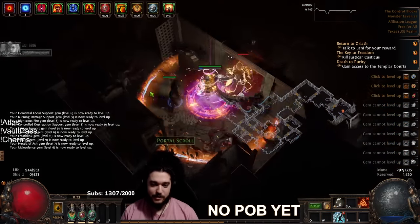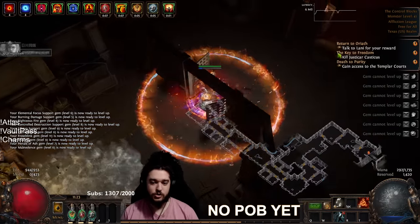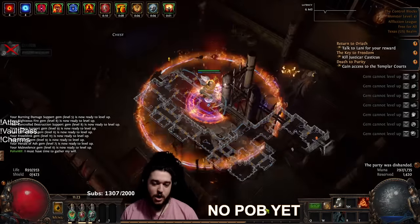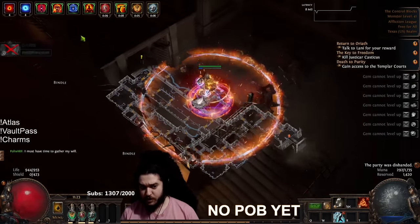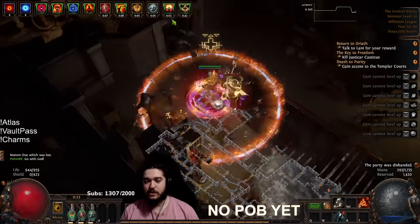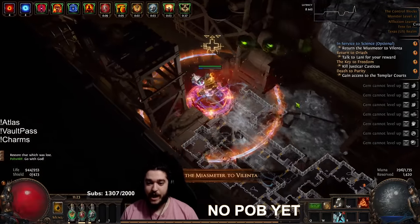Yep, totally not busted — nothing to see here, everything is absolutely fine, working as intended. Can't wait to see what a six-link ARF does. One of the cool things about this build is you do not need a single target setup. Later on we will pivot into using what's known as an Indigon. With Indigon, we'll essentially make it so we're recuperating our MP through taking damage and MP on kill, so we can have decent Indigon stacks while still having the normal walking or shield charge playstyle. I'm very excited to see how that gets going.